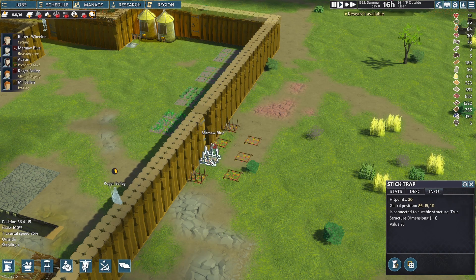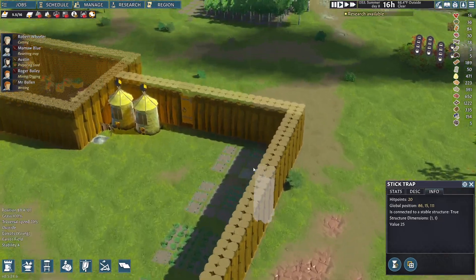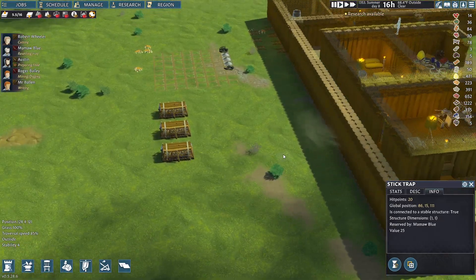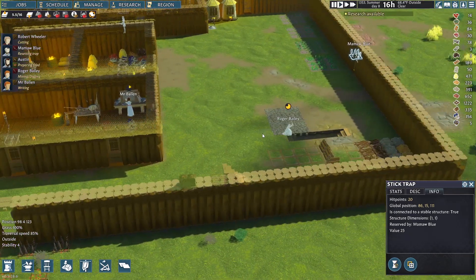I wonder what's happening with these spikes — why are the spikes coming out? It says 'sharpened stake spikes laid, ready to skewer unfortunate victims.' I'm not sure why they're triggering, but maybe when animals run over them they're setting them off.